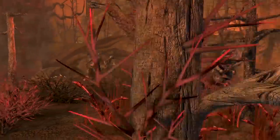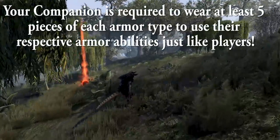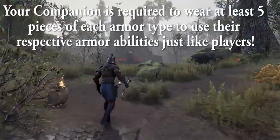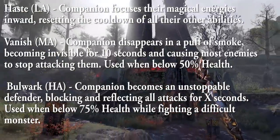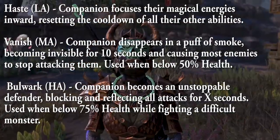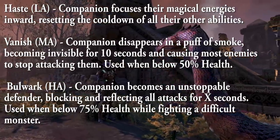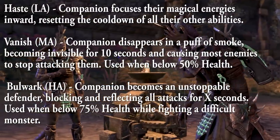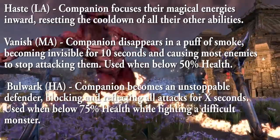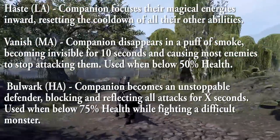There are companion armor abilities available should your companion have at least five pieces of each armor type equipped — just like players needing five pieces of heavy for a heavy armor skill. The light armor skill, Haste, resets the cooldown of all other abilities. The medium armor skill, Vanish, makes the companion invisible for 10 seconds, causing most enemies to stop attacking, used when below X percent health. The heavy armor skill, Bulwark, makes the companion an unstoppable defender, blocking and reflecting all attacks for X seconds, used when below X percent health while fighting a difficult monster — which from my testing appears to be bosses.